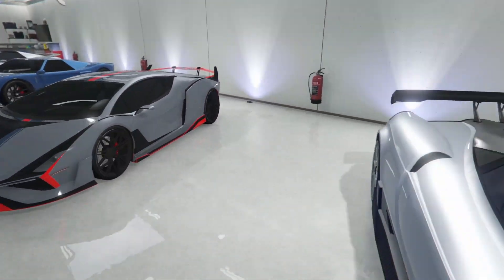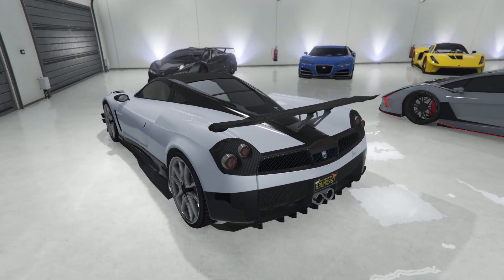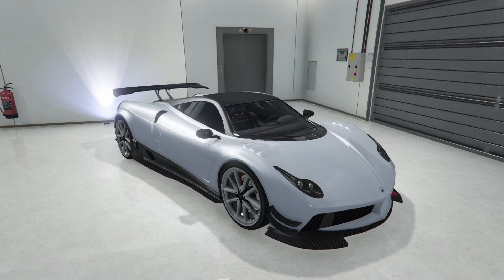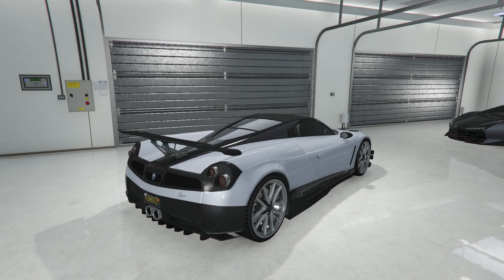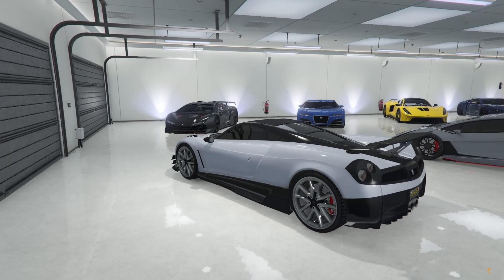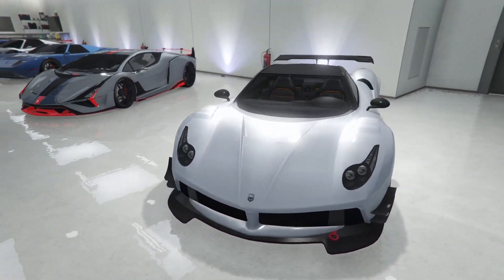Last but not least, we have the Osiris. The Osiris came out with the Ill-Gotten Gains update in Grand Theft Auto Online, and it is a sick car. I used to have an absolute vendetta against this thing, but it has since grown on me a ton. It's obviously based off of a Pagani Huayra, and I've gone for a Huayra BC look for this car. I love how this thing looks. I really need to move these things into a garage that I actually go to.